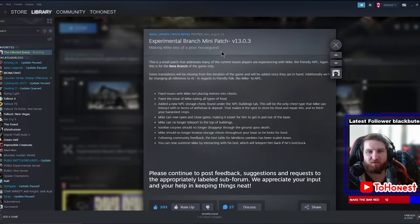They did an experimental branch on mini patch, probably for the beta. Fixed issues with Mike not placing melons into chests, fixed the issue of Mike eating all types of food. They added a new NPC storage chest, found under the NPC building tab. This will be the only chest type that Mike can interact with for withdrawal and deposit - that's where you store his food, repair kits, and harvested crops.